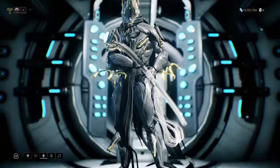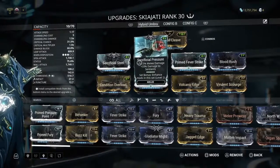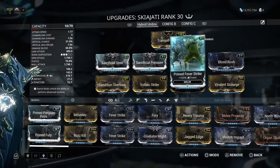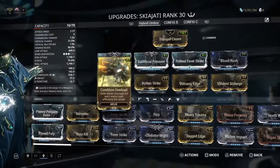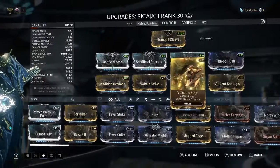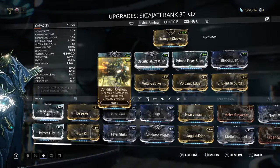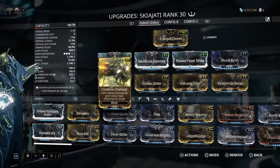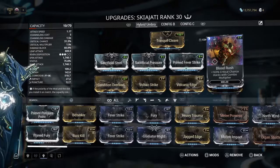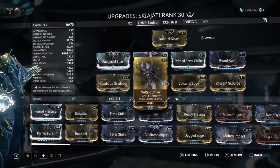This is my Skiajati, my favorite weapon so far. I have Sacrificial Steel and Sacrificial Pressure, both maxed out, using the set bonus for increased melee and crit damage. I also have Prime Fever Strike, Blood Rush, Condition Overload, Voltaic Strike, Volcanic Strike, and Virulent Scourge — which is very good for dealing extra damage due to Condition Overload. For each status proc on an enemy, you gain 60% damage for melee attacks, and Blood Rush gives 165% critical chance that stacks with the combo multiplier. This is super effective.